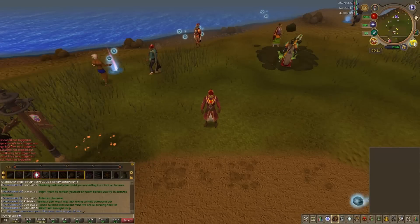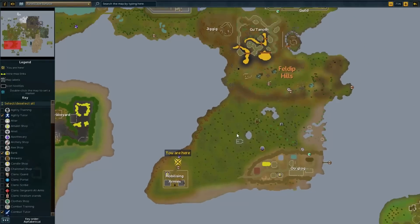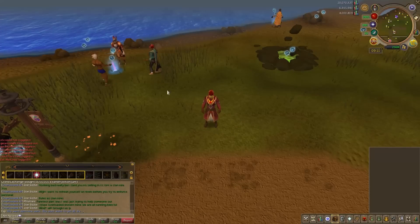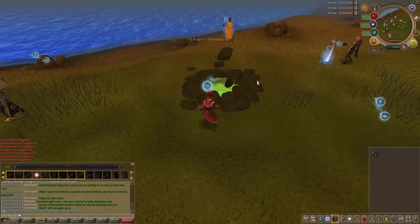From levels 60 to 70, you are going to be training at Mobilising Armies — a very easy location to get to if you have the Spirit Tree unlocked or the teleport in your normal spellbook. You will be training at the Vibrant location, which gives 47,100 experience per hour.